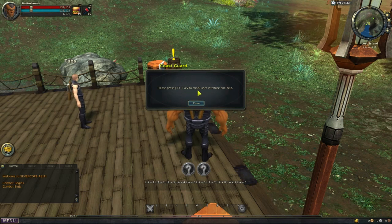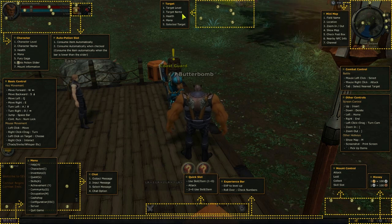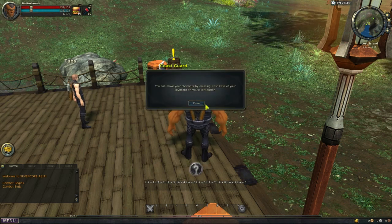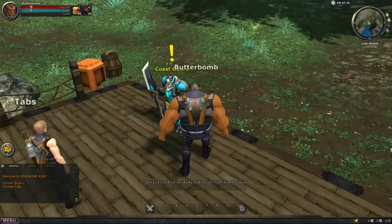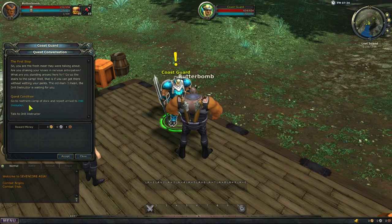There's a tutorial — press F1 to check the user interface and help. Mount control, attack, loot, collect, skill slot, money, experience bar, quick slot, chat, menu — basic controls. Looks pretty normal. Auto potion slot, target level, name, health, mana, selected target, minimap — combat control: left click select, right click attack, tab to target. Standard controls. The first quest condition: go to the northern camp dock and report arrival to the drill instructor.